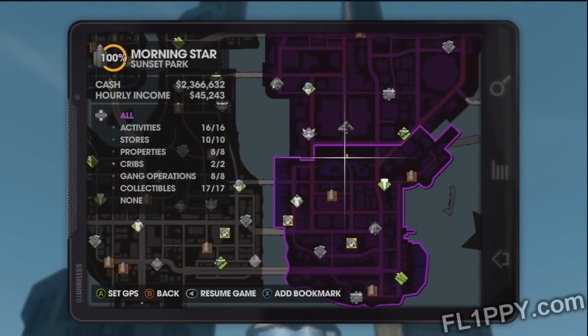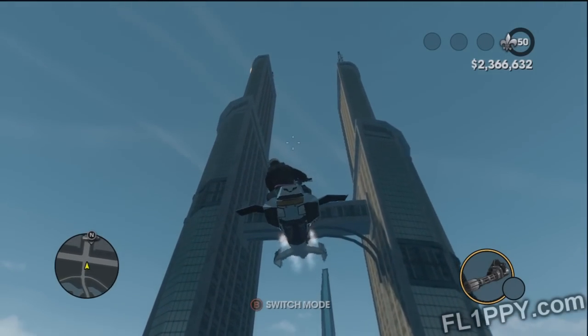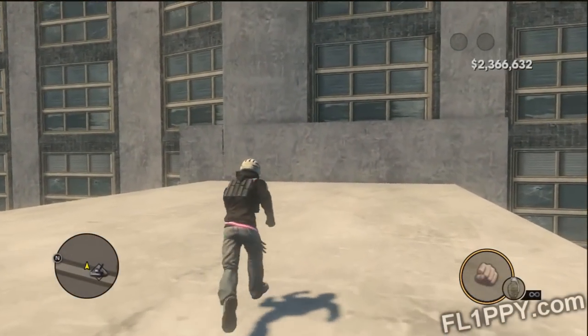The first thing you want to do is go to that big stripper building and go to the uppermost skybridge. Now when you're on top of the skybridge, you then want to walk into the eastern wall of the stripper building.